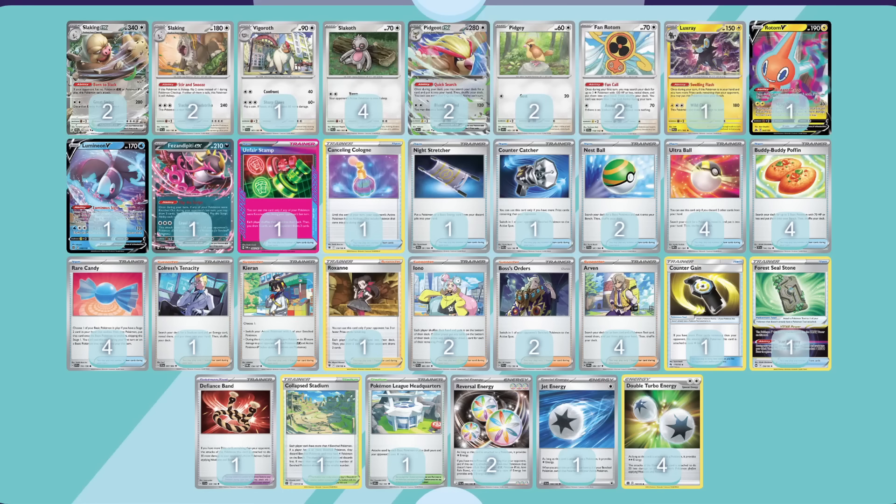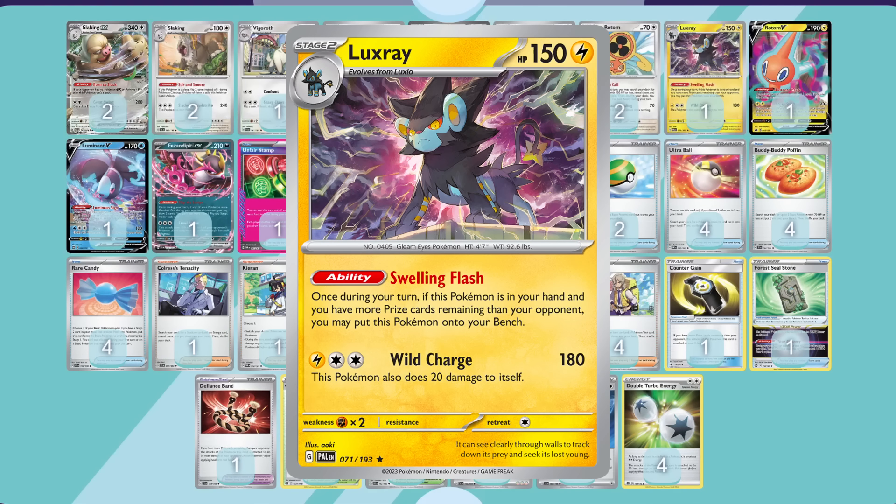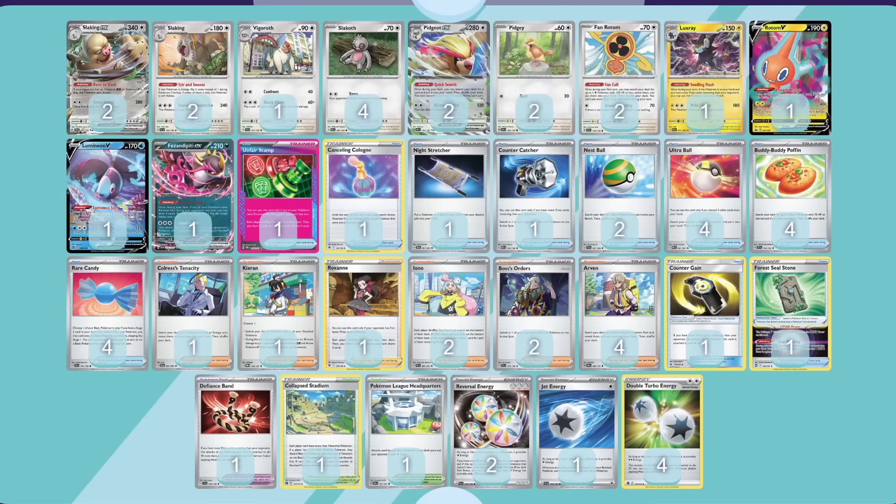Because we're utilizing reversal energy, Luxray can also come into the decklist, giving us some interesting lightning type coverage for the likes of Lugia V-Star, Palkia V-Star, and opposing Pidgeot — another nice bonus of the list. Pidgeot EX is a natural include because we have that Fan Call and it's so great at finding those special energies for us.